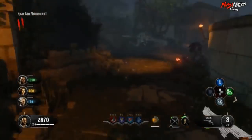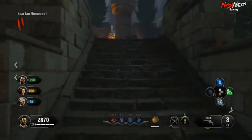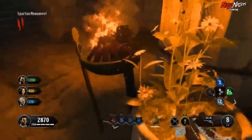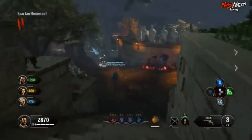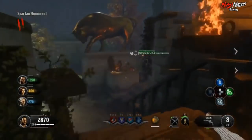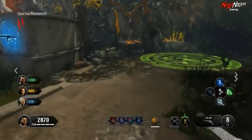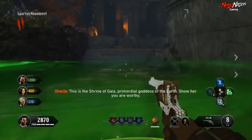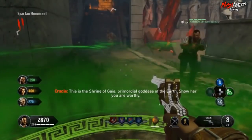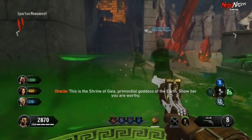Once you have that done, you want to start looking for dormant hands. You will find these laying around the map in these glowing pots, sort of like the Dead of the Night crystals. Once you find a dormant hand, pick it up. You can take these hands to any ritual of your choosing, but in this video I'm going to show you how to get the Fallen Hand of Gaia.